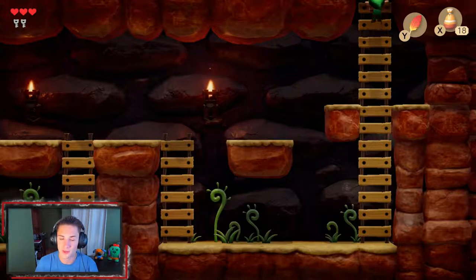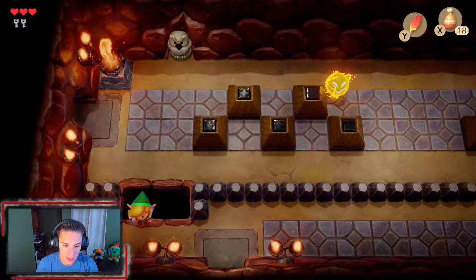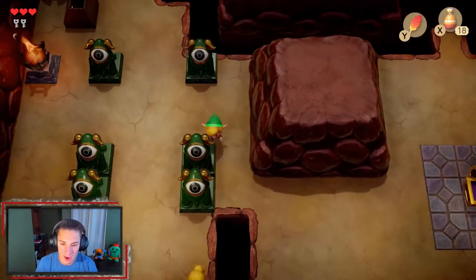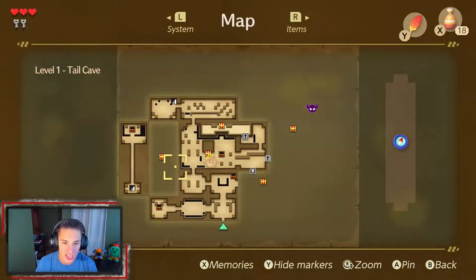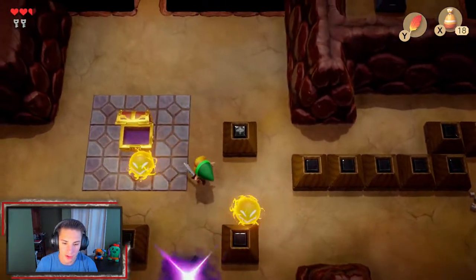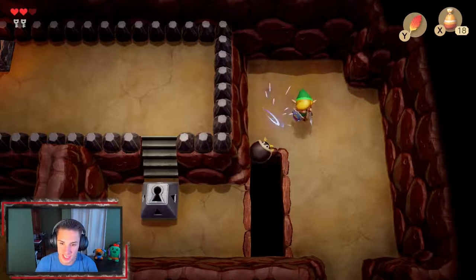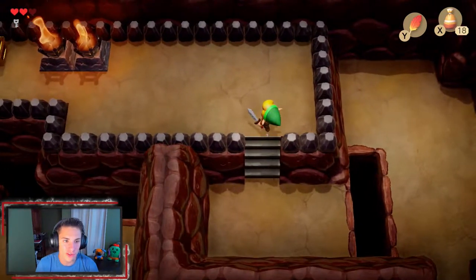We can use Roc's Feather outside the dungeon too and get things we couldn't reach before. We head back and can jump over gaps to take shortcuts instead of walking all the way around. We check the map — there's so much left to discover. We hop over enemies and make our way to the right side of the dungeon.